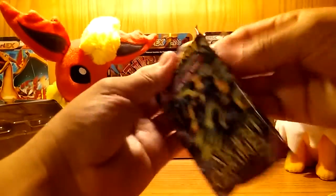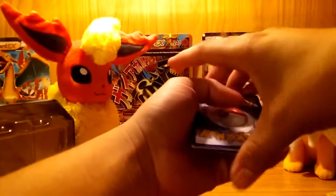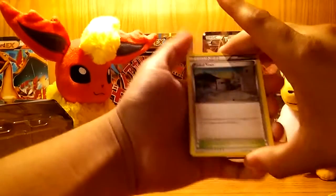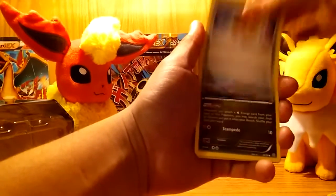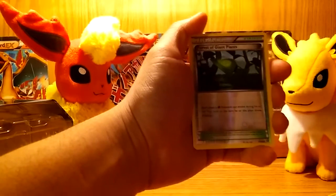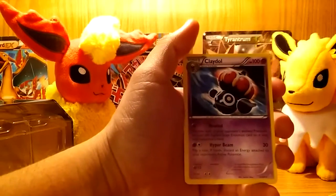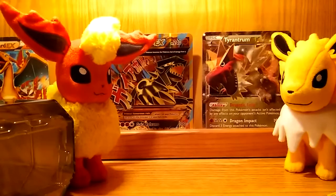Last pack with the Groudon. Can we get that elusive Groudon in this video? Let's hope we can. There's the code - wish me luck guys. Starting off with a Faded Town yet again, Kirlia, Level Ball, Goomy, Magikarp, Spinarak, Belldum, Wooper, reverse holo of a Forest of Giant Plants, and the last rare in this pack is just a Clawitzer non-holo. But it's okay.